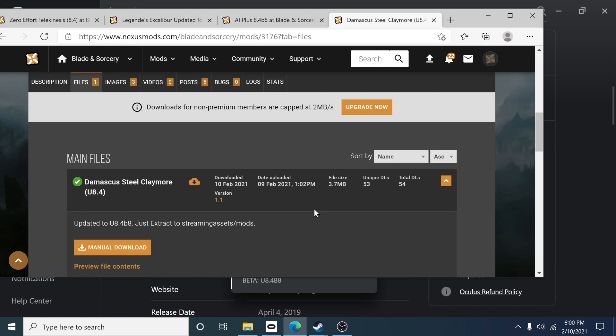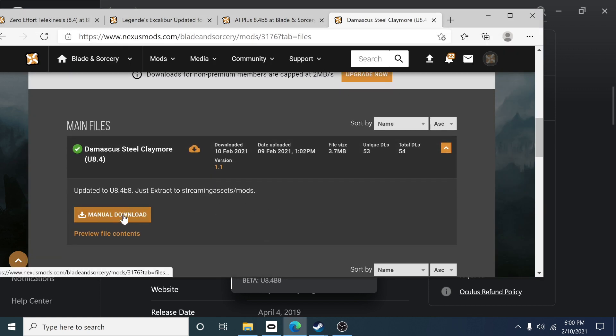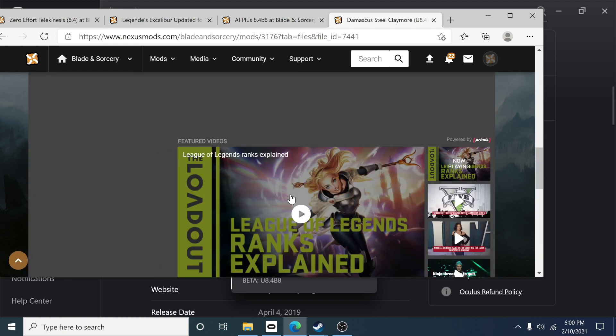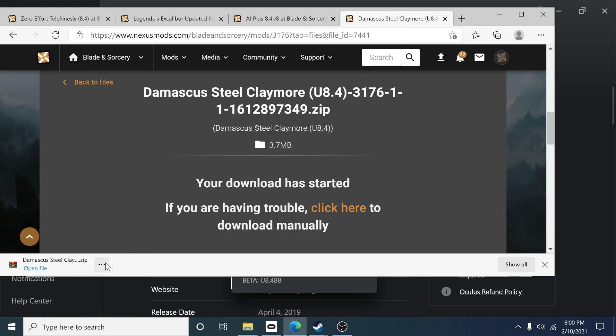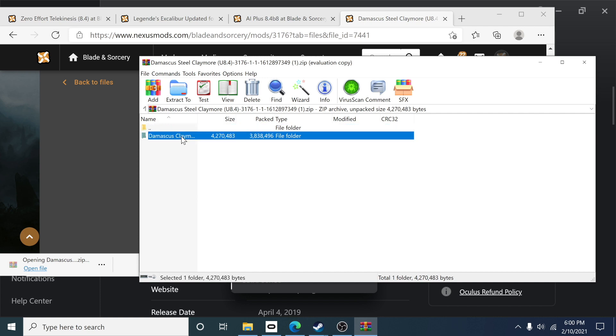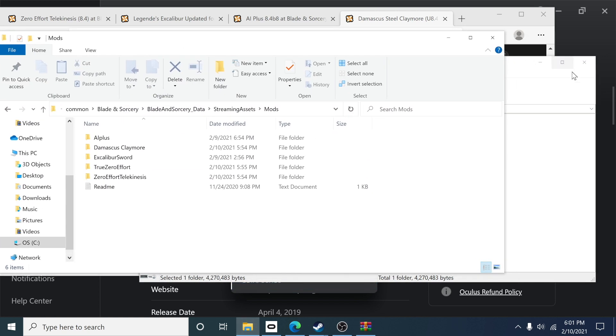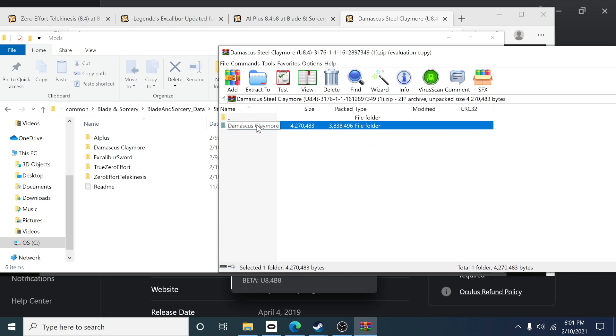Make sure you unzip these mods before putting them in there. When you manually download a mod it brings you to the download page — just click slow download. With WinRAR installed, it will show you that this is a zip file. Click open file and you'll see the actual mod folder inside. Do not put the zip file itself in the mod folder — put the extracted mod folder in there. Just open the mod section, find the mod you want, click and drag, and that's how you install mods.